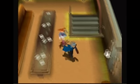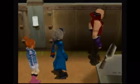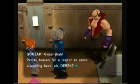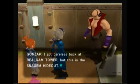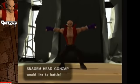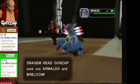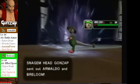Guess who it is? 'Pretty brazen for a traitor to come stumbling back.' Hey, Derek. 'I got careless back at Realgam Tower. But this is the Snagem hideout — we might be shadowed, but this is my home turf. This is where I make my stand. I can't lose.' Thus begins the second fight with Snagem head, Gonzap. And he is no pushover by any means — he is significantly tough.